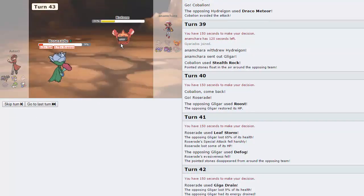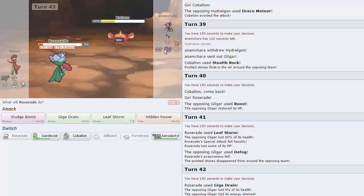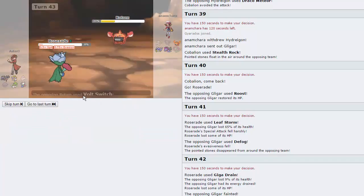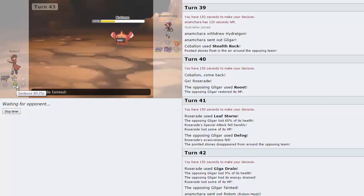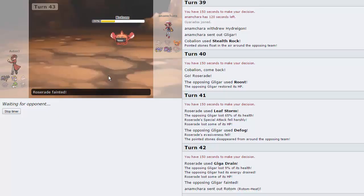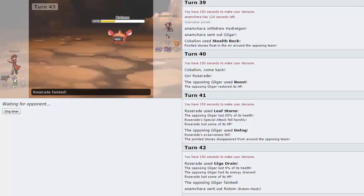He goes back into Rotom. I don't need Roserade anymore — it's slower than his Hydreigon, gets set up on by Gyarados, and I only have one hit left anyway. Going for Giga Drain — he goes for Volt Switch, which is amazing. Now if he goes into Gyarados, I go into Gardevoir and get an Intimidate via Trace. If he goes into Hydreigon, then I go into Cobalion and get up Rocks again, weakening his Rotom to the point where it can't switch in twice. Rotom is more than likely only running Volt Switch as its Electric move, so if it comes in on Rocks it automatically goes down.